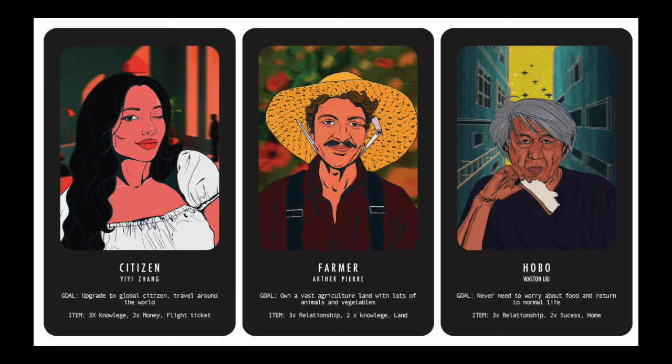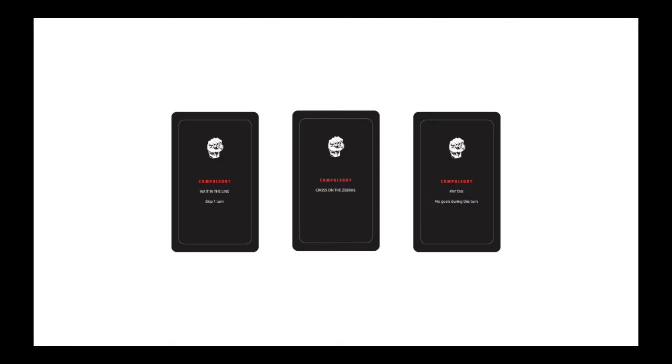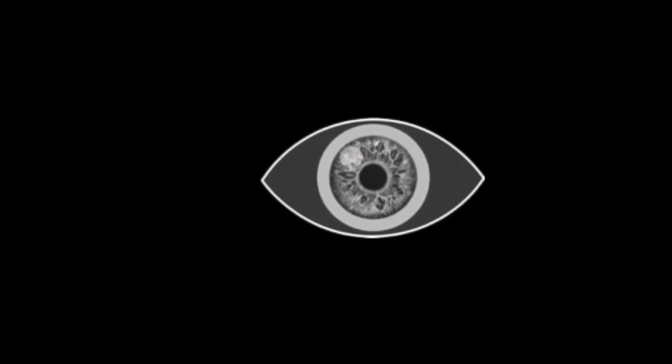Rules of the game. This is a game about choice. Every card represents an action that you can choose to do or not. Some cards represent the various obligations society imposes on us, like waiting in lines, stopping at red lights, crossing the zebra crossing, paying taxes, and so on. Are you going to be a good citizen and respect the rules, or pursue your life goals instead? Be careful though, the social credit system is watching. The choices you make might have consequences.